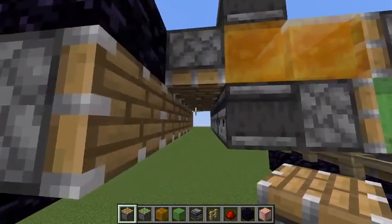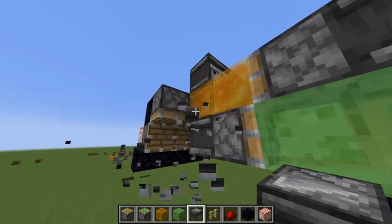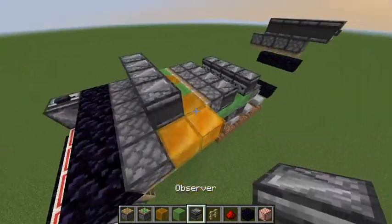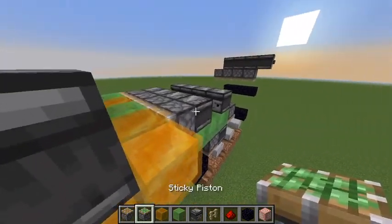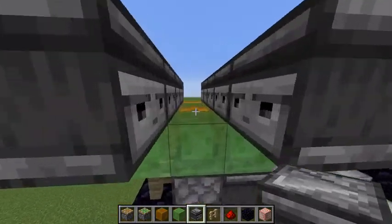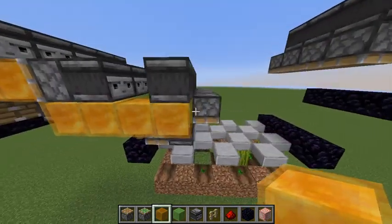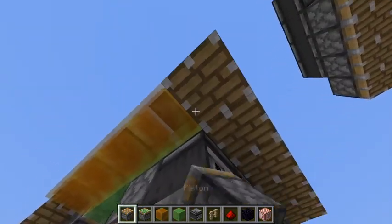Now let's get into the actual flying machine part. You're going to put a piston here, then let's start off one line at a time. So you're going to do: piston, slime, slime, observer on top facing in towards the piston like that, with a piston, an observer, and another observer so that it looks like they're looking at each other real angrily. Then you're going to put slime just underneath all of these — just four slime like that, or slime or honey depending on which layer you're on, because this is a tileable design.